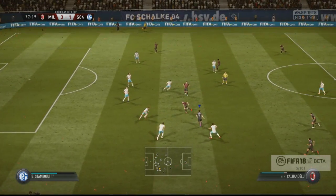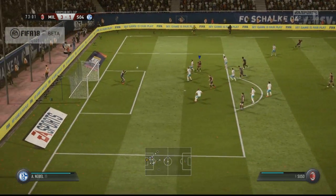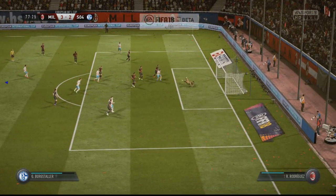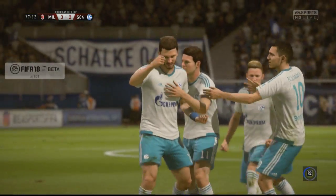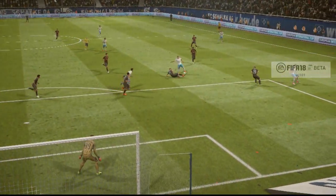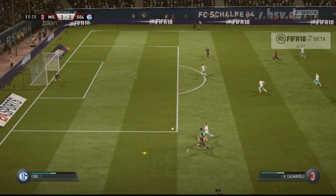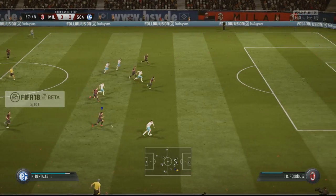Çalhanoğlu sits Stambouli down — love that ball roll, disgusting skill move. Suso first time shot straight at the keeper but I'll keep that highlight in because that ball roll was disgusting. That's well played by Schalke — lovely goal, they tore me apart with the passing. I was sliding in, pulling players out of position, and I think it's Bergstahler second of the game. Donnarumma rightly annoyed at his defence — that was way too easy how they cut through me. I slid in when I shouldn't have and he's in open space. Easy finish in the end — Bergstahler with his second.